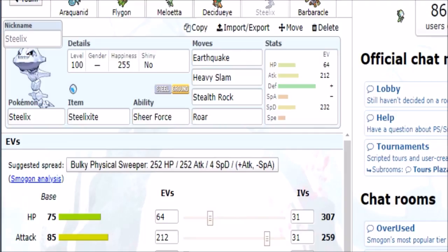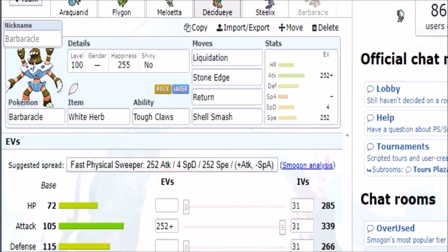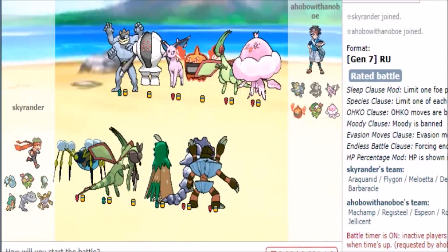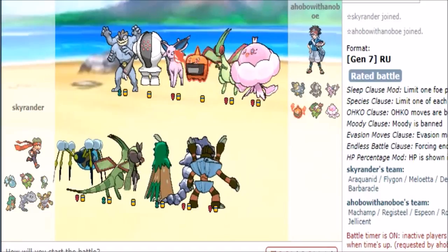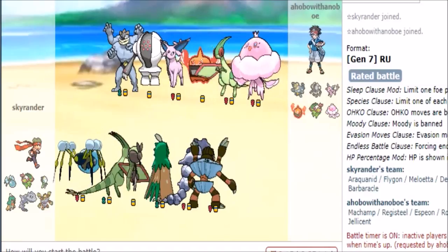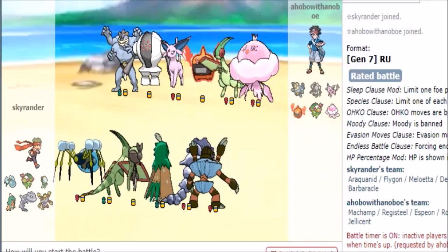Steelix mega variant with self-prox and Roar. Some opponents here clearly like to bounce items. I don't believe it's best to lead against Rotom — actually I think Rotom is a very fair lead against me, so with that in mind I think Melaweta is my strongest option to start off with.